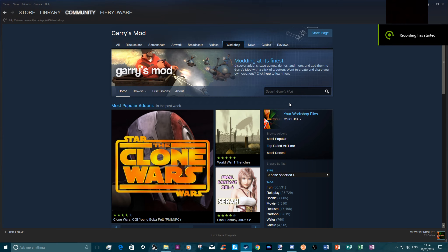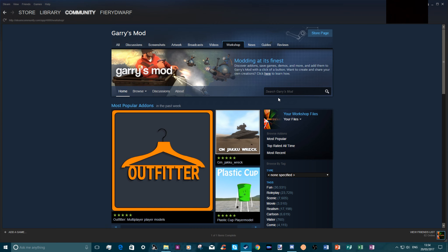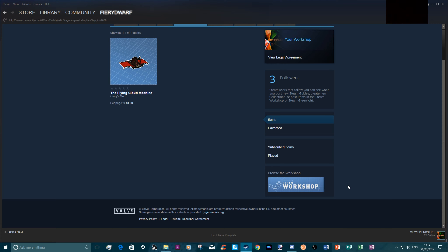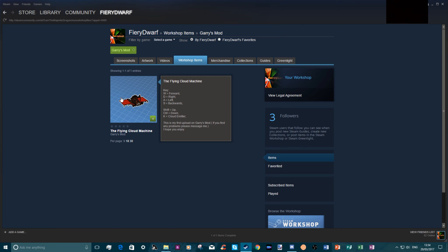You would search 'the flying cloud machine' into the search bar, then you'd be able to find this thing that I've made — you can clearly see I made it because it's got my picture, the name, and all sorts. It also has all the controls that I mentioned earlier listed on there. If you have any problems, just let me know.